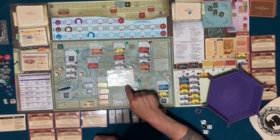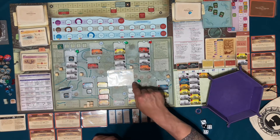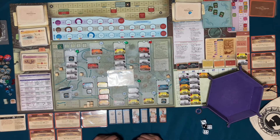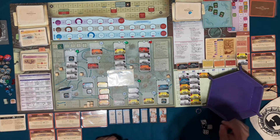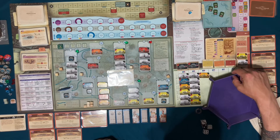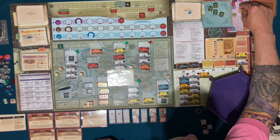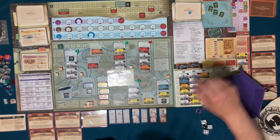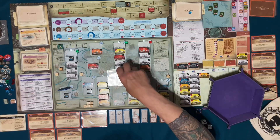Fail if this score is negative, otherwise pass. It's not negative, so I get ten victory points from character. Characters give me ten more victory points — moving that from 30 to 40. And this is a pass.